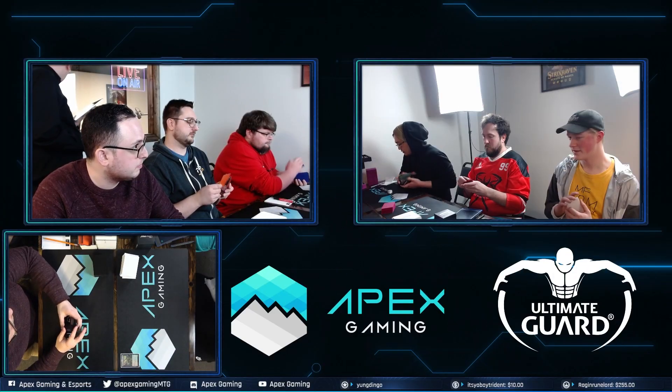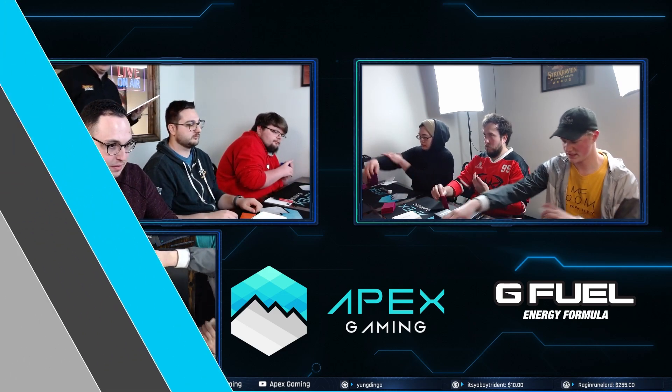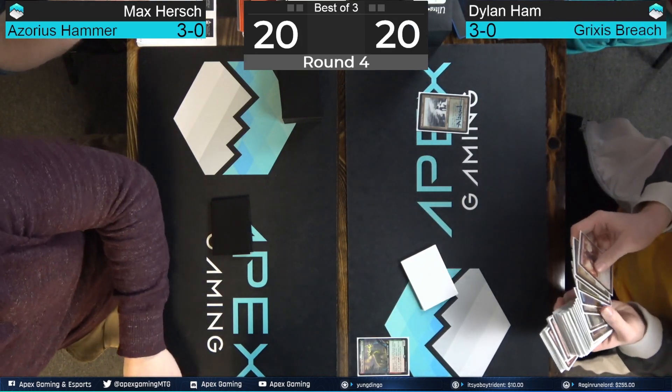Both players are ready in the feature match area, so let's head down there and see who takes it down between Dylan Hamm and his opponent playing Hammer. On your right, it's Hamm playing the Death Shadow deck. On your left, the Hammer opponent — looks like we're going to be on the play here for the Shadow deck.